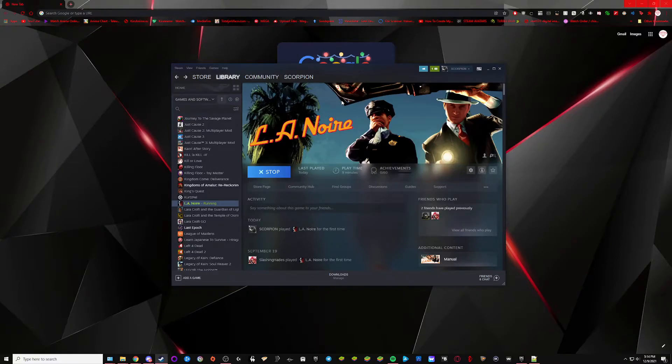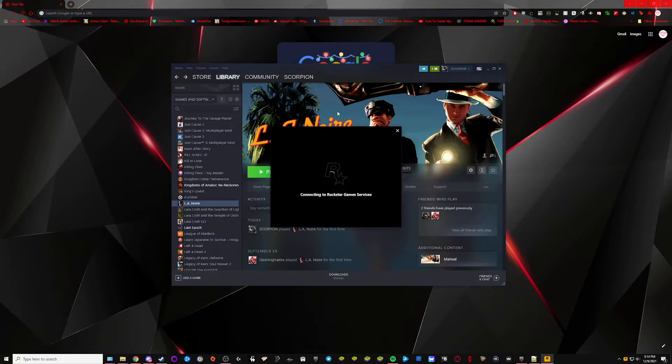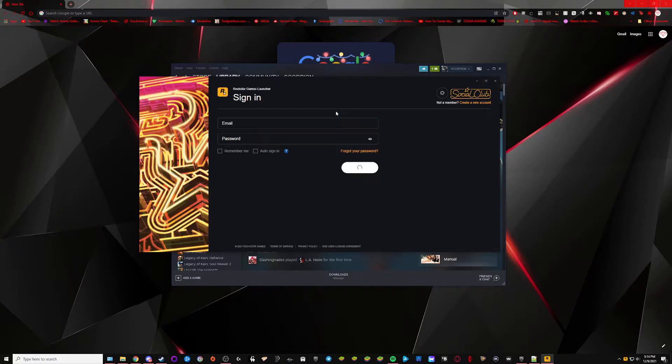Now, what I realized is that when launching it like that it auto-connects to the launcher. So if you search up the Rockstar Launcher — because I've already gone offline it's going to make me sign in again, so let me just do that real quick.